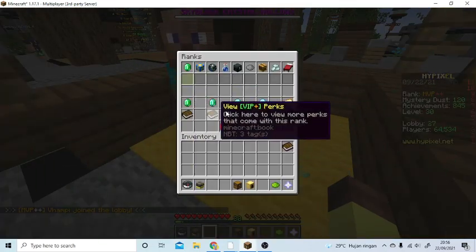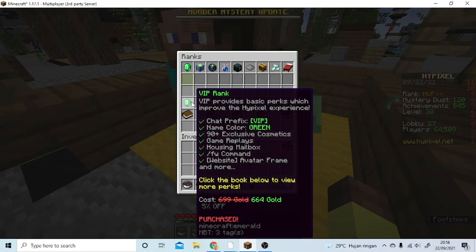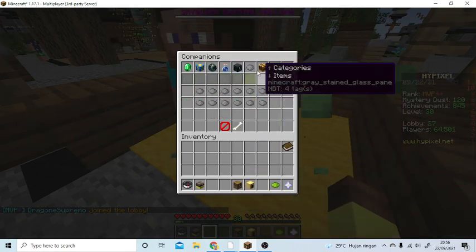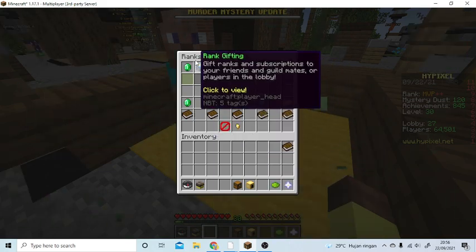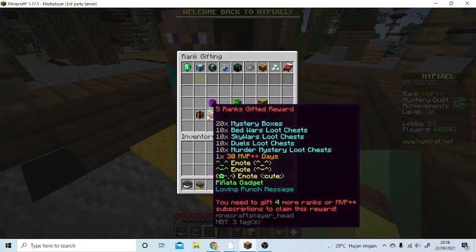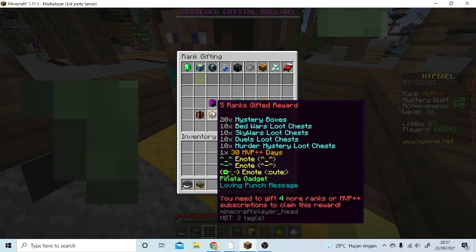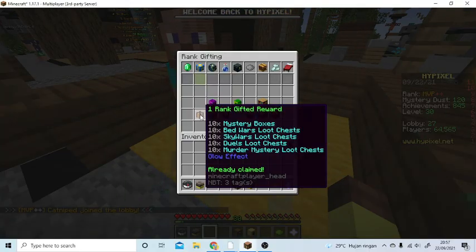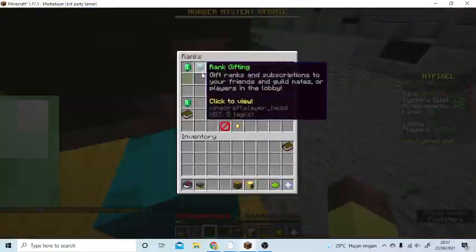Here you'll see VIP — obviously you can buy a VIP rank here. You can also see Skyblock Network Rank, Rank Gifting, and other options. What you're gonna do is go to Rank Gifting. If you haven't done this trick yet, you'll need to gift one rank — either MVP++ or an MVP++ subscription — to climb this reward, and the reward is the glow effect.